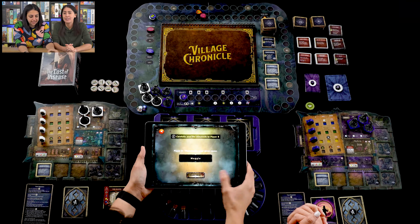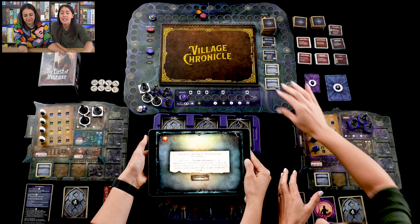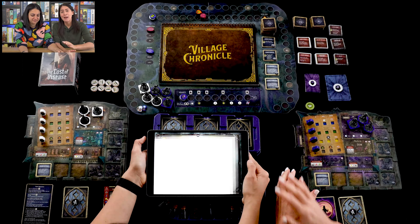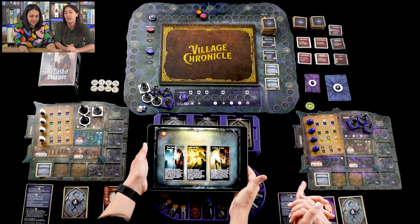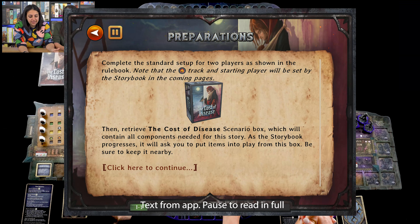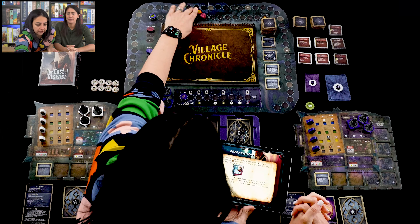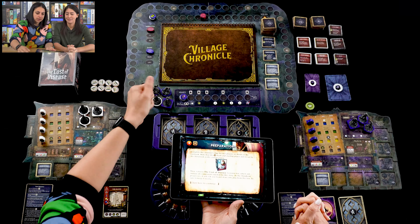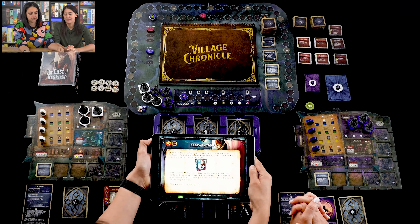The setup is very straightforward because all game setup is campaign-independent. There's a book in the center of the table and the campaign will instruct us which page to turn to for the worker placement component of the game. After completing standard setup, the app tells us where to put the markers. The pitchfork-and-fire icon is the mob marker, and the other is the suspicion marker — the campaign dictates their starting positions.